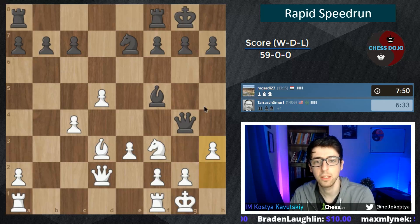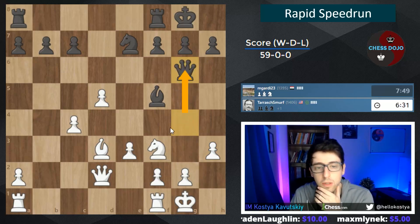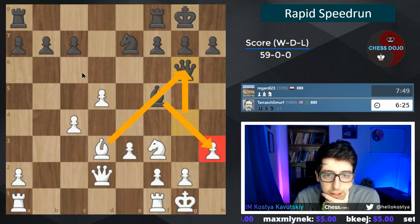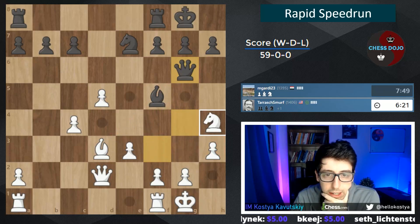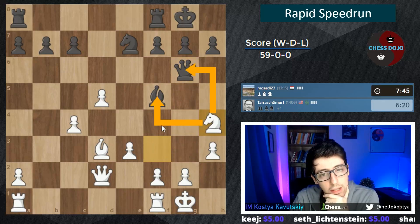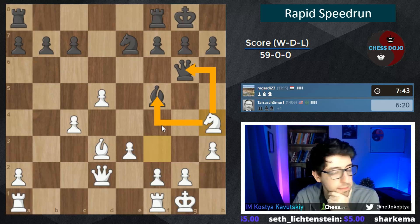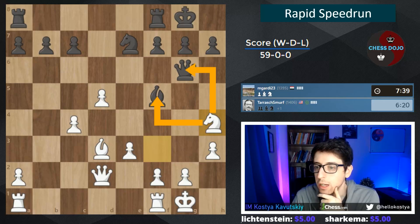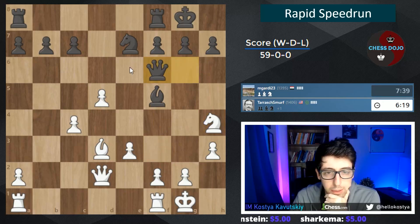Black has to make a choice. Queen g6 — not really threatening this one because of the pin. I want to go knight h4, it's a double attack. I just want to trade stuff off because we're up a pawn and can afford to simplify a bit. Queen f6 — let's take this one. Knight takes.